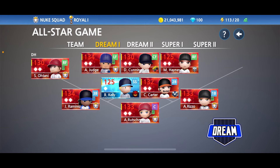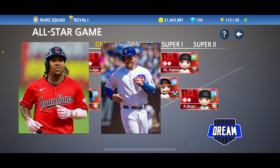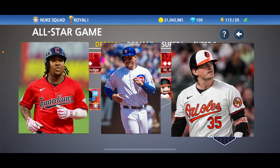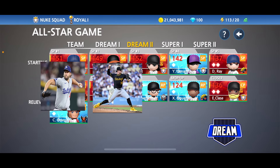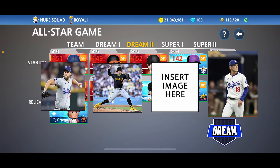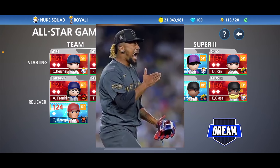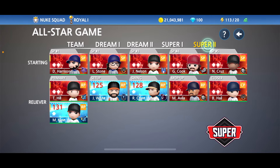Here we go, guys. For our All-Stars on the field we've got Shohei Ohtani at DH, Aaron Judge in left field, J-Ram on third base, Anthony Rizzo at first — soon to be Freeman, wink wink — and Adley Rutschman at catcher. For the pitchers that made the squad: Clayton Kershaw, Paul Skeins, myself iMax, Yoshinobu Yamamoto, and Classe as closer.